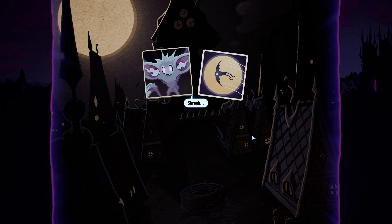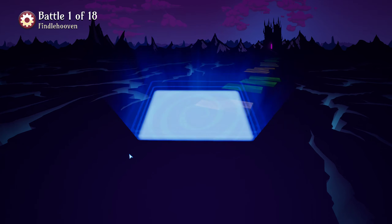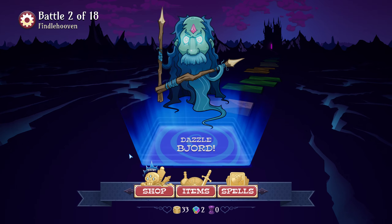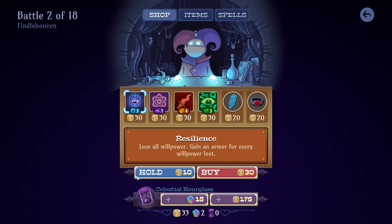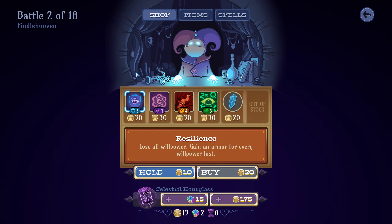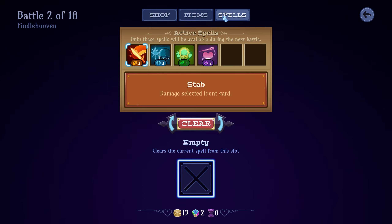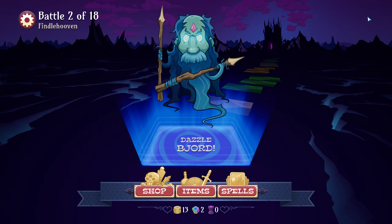So it is kind of a roguelite style game to a certain extent — basically it's a run-based game. We've got 18 battles to complete if we want to get to the end boss, but you're probably not going to get there in one try. The upgrade I bought at the very beginning for my deck will kind of help me get there. Between rounds you can buy various abilities or spells, and you can also buy items. The extra two hearts is always handy, and you can carry extra spells and items — there's a potential to have six item slots.